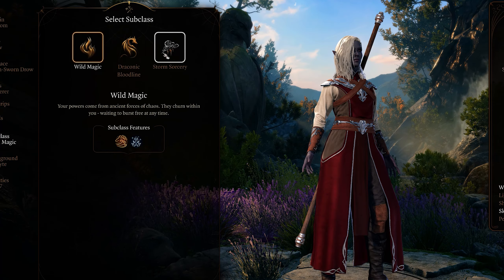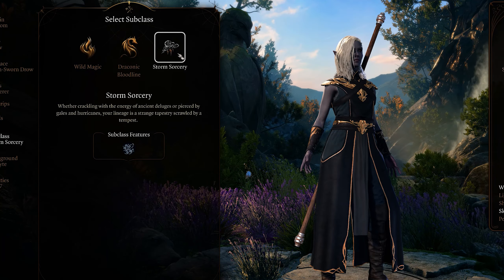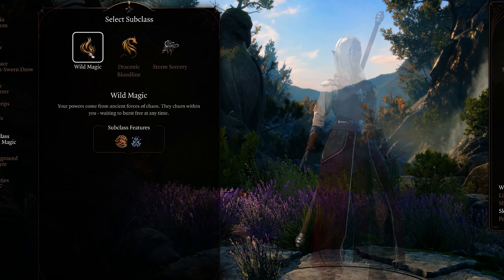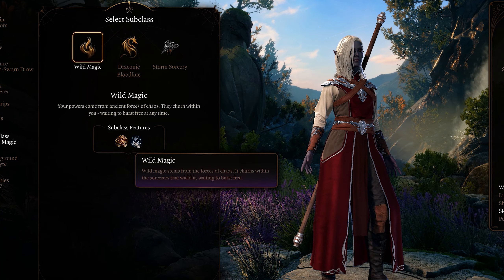For our sorcerer subclass I chose Wild Magic, more or less because of the description. 'Your powers come from ancient forces of chaos' is quite literally how Morathi has a lot of her powers, so it's a no-brainer. With this we also get a couple of features: Tides of Chaos will let us gain advantage on various rolls, and Wild Magic will unlock some powerful and unpredictable effects later on.